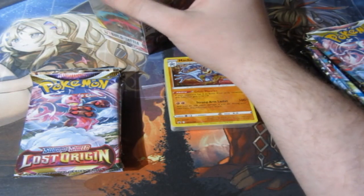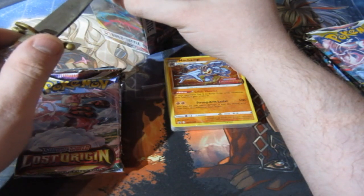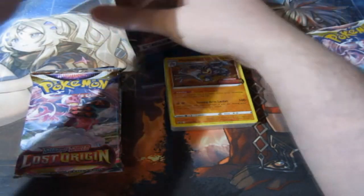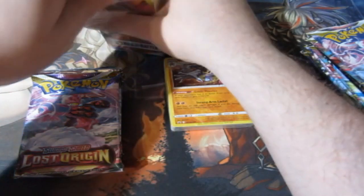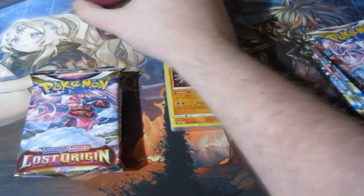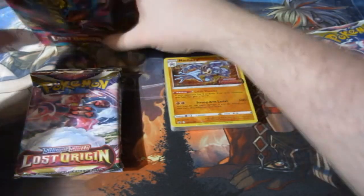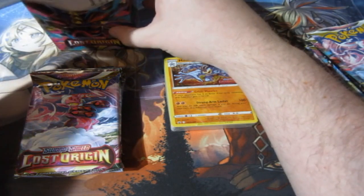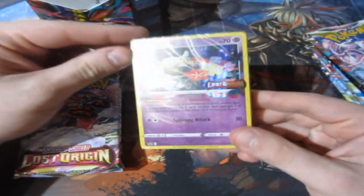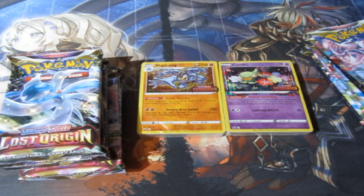Let's see what the other one is. If it's exactly the same one I'm going to keep it sealed, but if it's a different one I will open it up and sleeve it up. Let's have a look — and it is a Comfy! Oh, that's cute, I like that. That's adorable. And again, another four booster packs. Very nice indeed, I like them. They're cute, they're awesome.